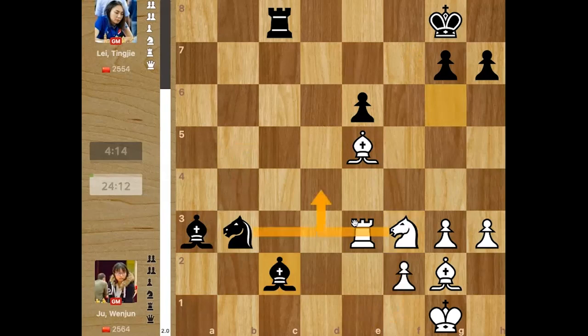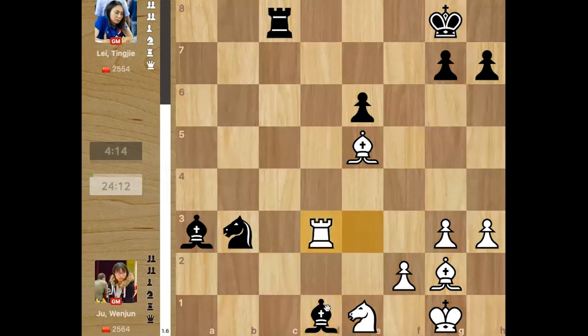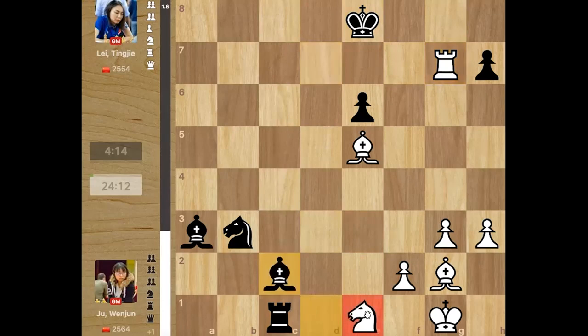Juan Jun had a choice: knight e1 attacking the bishop, or knight d4 forcing an exchange. Knight e1 is completely winning but it's a very long and difficult line to see through. The line goes knight e1, bishop has to stay defending the knight, then rook to d3 attacking the bishop — but if the bishop moves, the knight hangs. There is rook c1, but this is still good for white: rook d8, king f7, rook d7. Rook d7 looks pretty good — but apparently it's not winning because rook takes knight, rook takes pawn... bishop c2 and the knight would hang.